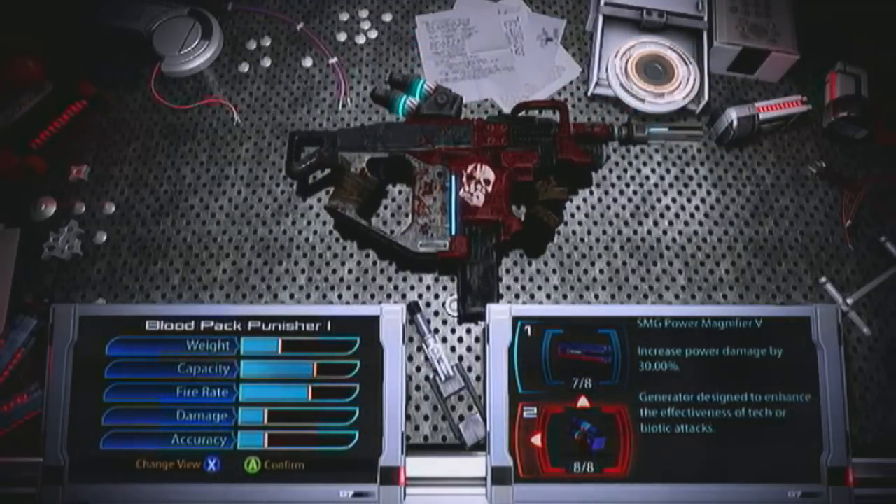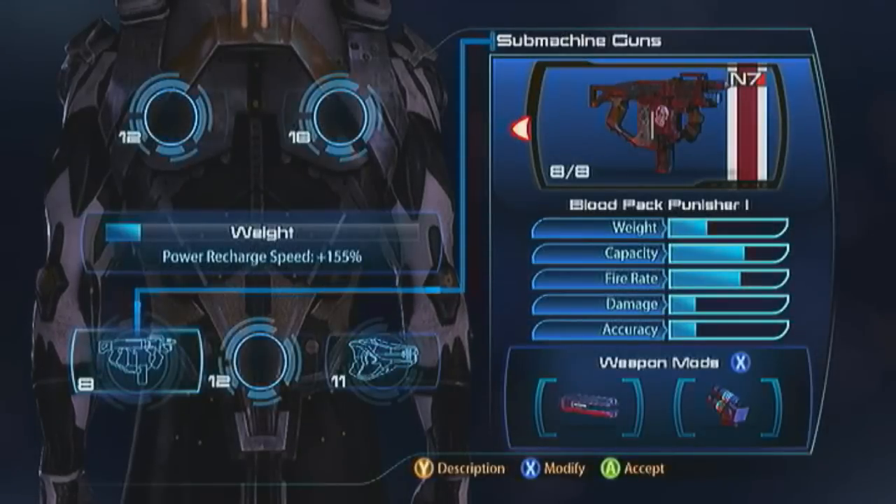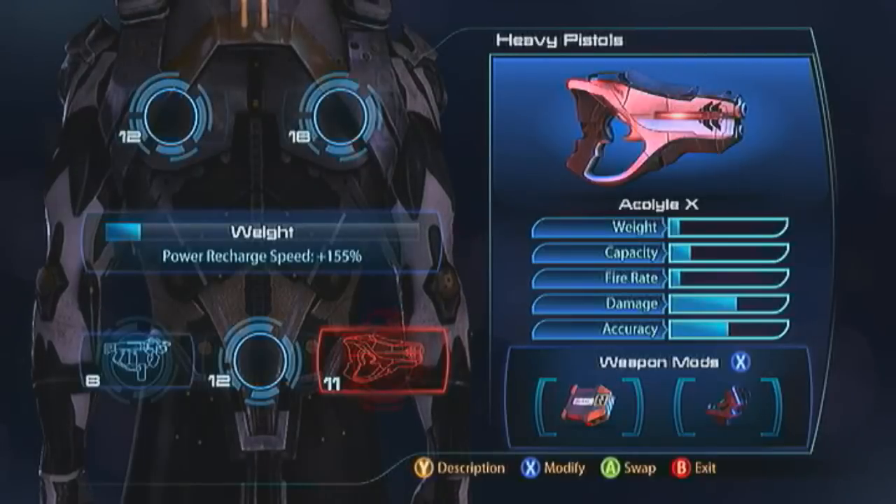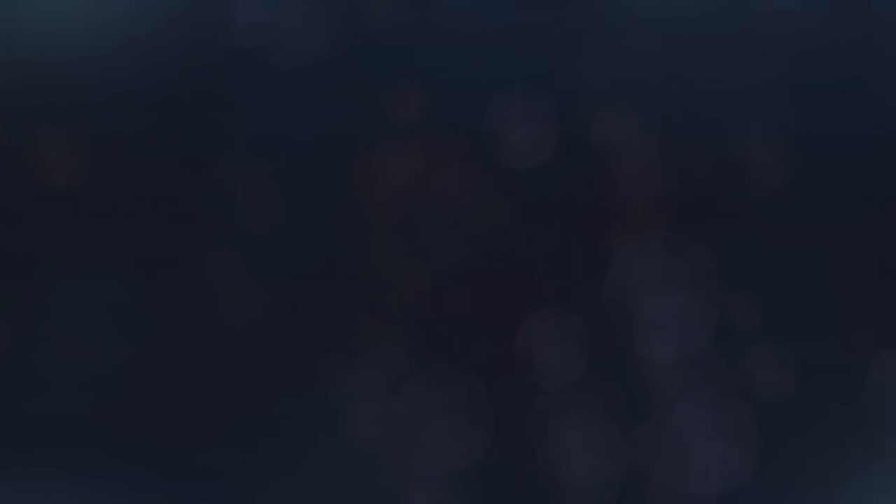It's something you can switch to for taking down armor targets. In gold I'll mainly whip it out to get through a guardian shield. You can actually get around a guardian shield with the Acolyte because it's got a nice area of effect - just shoot around the side and the guardian will throw his shield. It is good for platinum because the armor's a bit bulkier there, but it doesn't hurt to carry it around for gold.